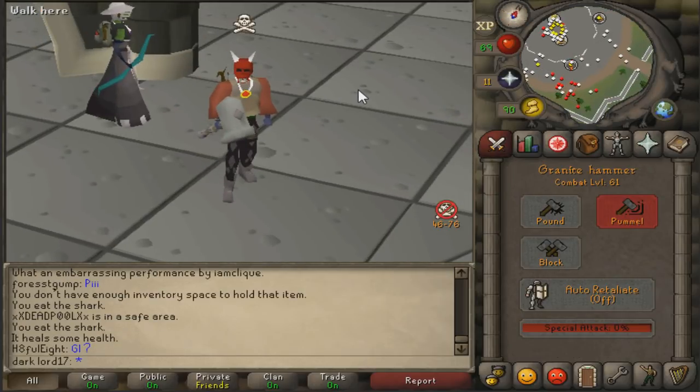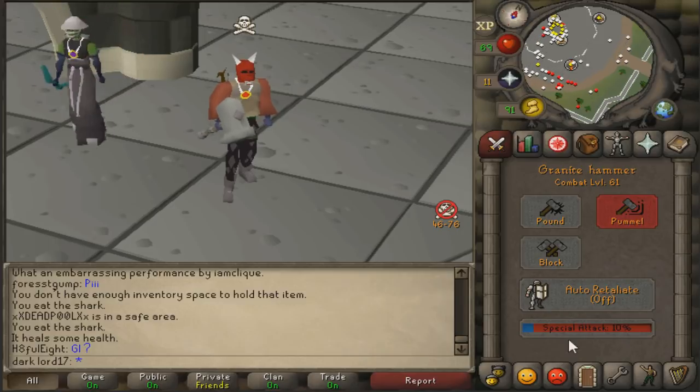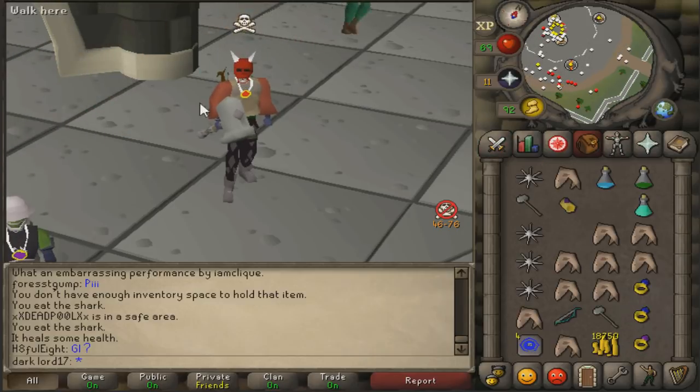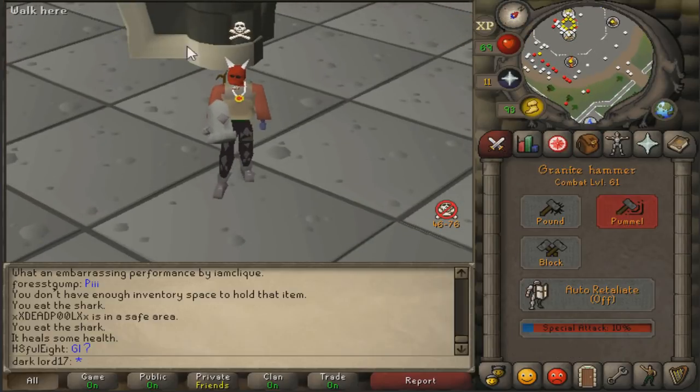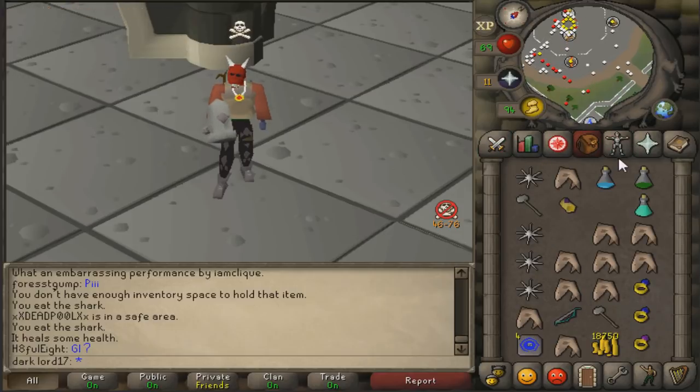So really overall, this thing — this Granite Hammer. I'm gonna stop you right there. You talked for about a minute and a half — we don't need to hear it. Give the Granite Hammer 50% special attack, and then I think it would be good, maybe a little bit better with the Granite Maul and Granite Hammer combo. But overall, you know I like it. It's okay. Give it 50% special attack and I'll probably use it in the future.